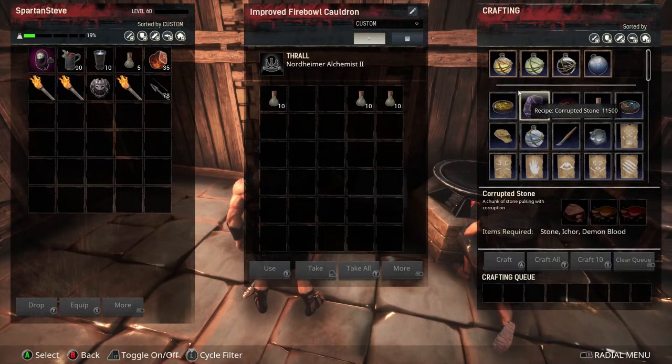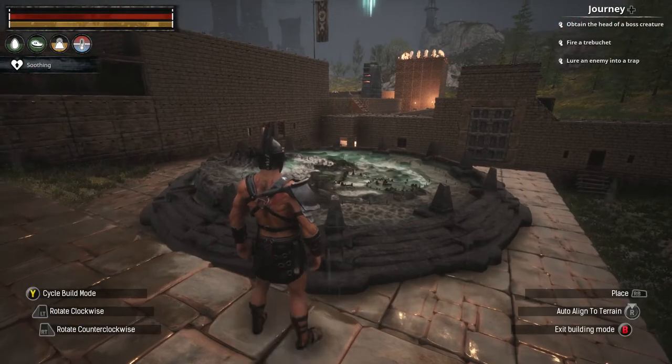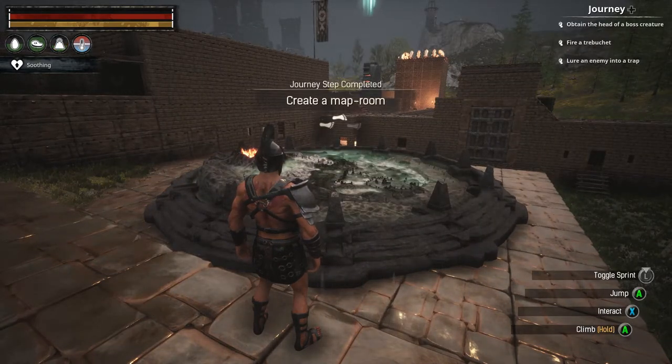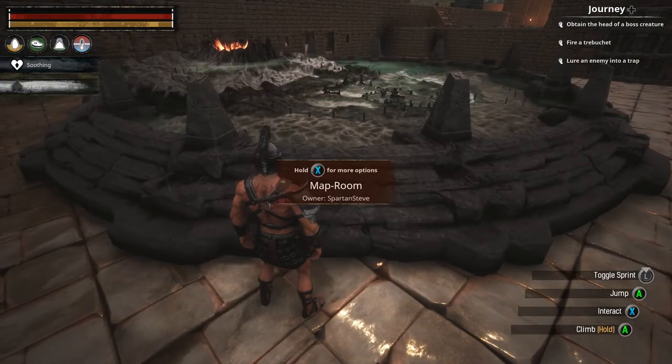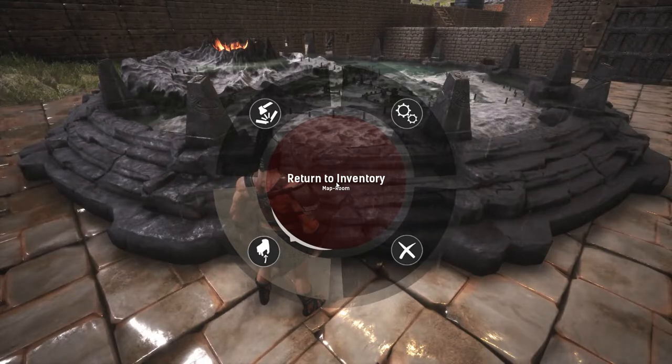To make corrupted stone, you have to be in a cauldron, and you need to have stone, ichor, and demon blood. Once you've collected all that, the map room is rather large, so make sure you've got a nice space where you want to put it. You'll complete a journey once you create the map room. If you do want to move it, you can bring it back into your inventory — you do not have to make another one.